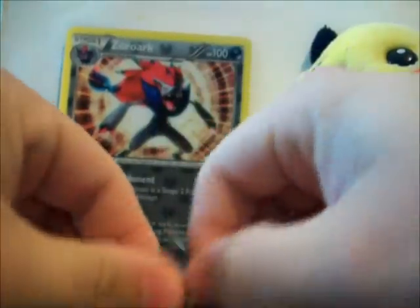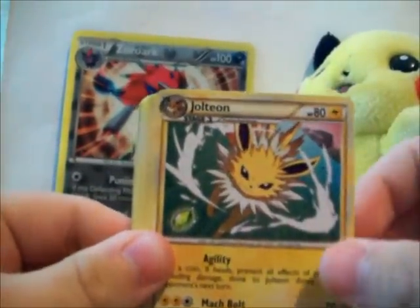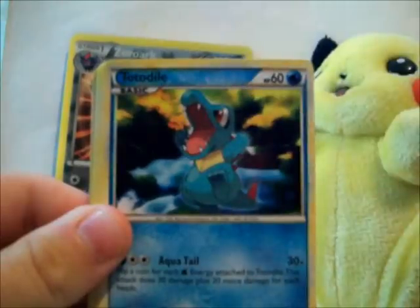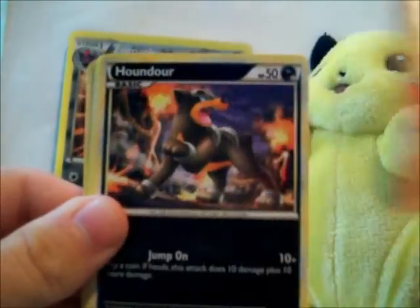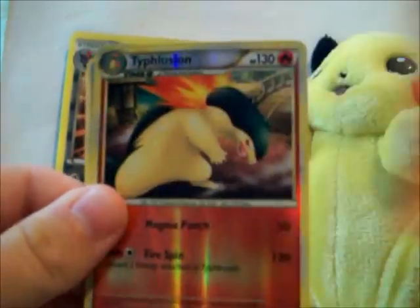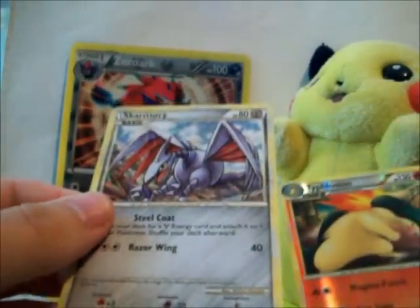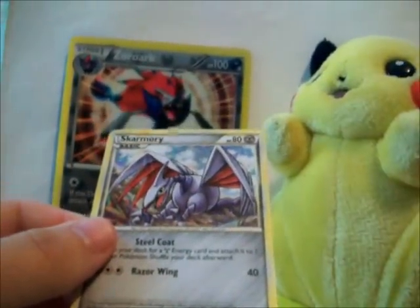I'll start with the Call of Legends first. That pack opened really easy for some reason — I didn't have to put any effort into it. Okay: Research Record Trainer, Jolteon, Dual Ball Trainer, Tether Doll, Magmar, Houndour, Misdreavus, Vulpix. Or a rare — High Explosion, that's really nice, this is rare. And a Skarmory. I think it's my fifth one of these, or fourth, something like that.